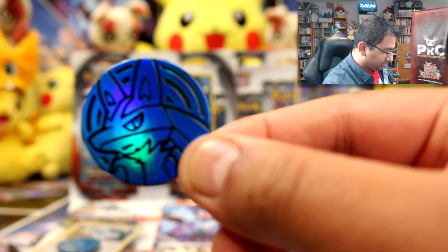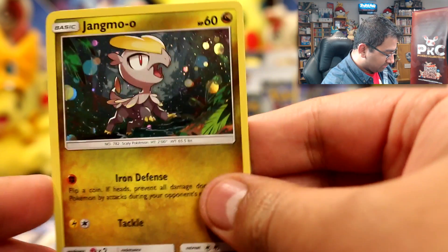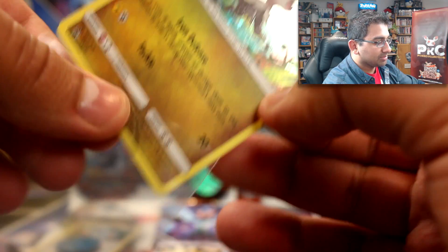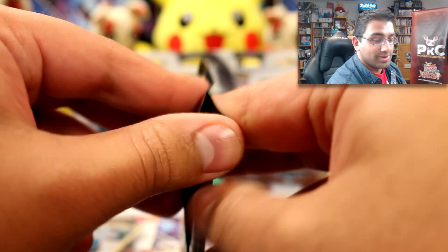Here's Jangmo-o — looks pretty cool. That's a really nice card; I'm going to sleeve it up and put it in my promo collection. There's something in my eye and I was trying to casually get rid of it without you guys noticing, but I'll just tell you — if I start blinking a lot, that's why, because it's really bugging me.